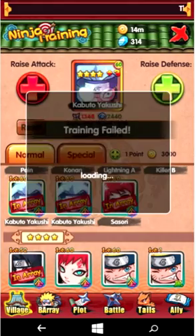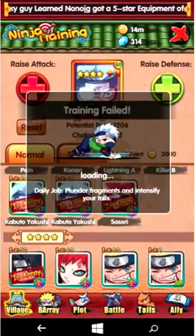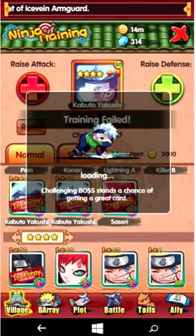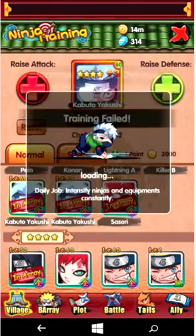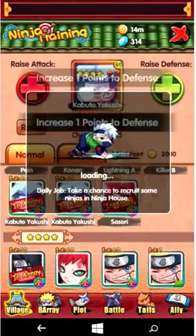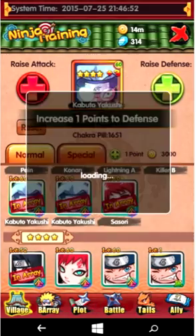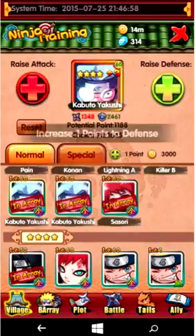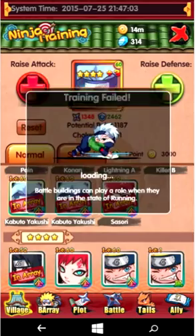Don't evolve anything that's not already an Akagi Ninja, because if you try to synthesize it to Akagi Ninja later, it just won't work unless everything you're synthesizing with is the same exact thing. So if my Kabuto was plus one, I would need four other Kabutos that are also plus one to evolve it into a plus one Akagi Ninja. Don't evolve it if it's not Akagi — just train it and wait until you get to Akagi, then you can go ahead and evolve it.